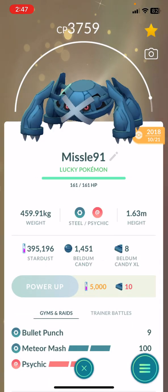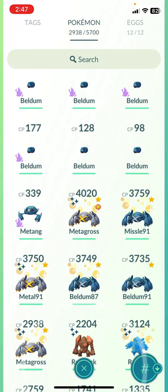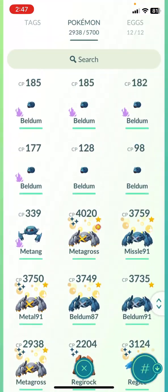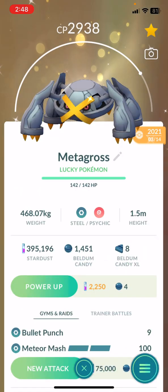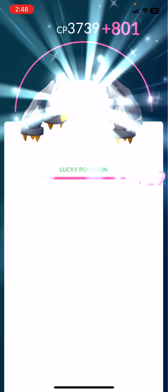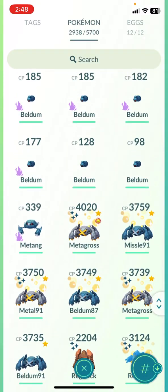What do you guys think — should I do it? My other ones already have second charge moves, except this one. And then there's an 81%. Metagross with Meteor Mash — metal type. I'll give it to the shiny. I'll just leave it at level 40. Meteor Mash — I'll just leave it like that.